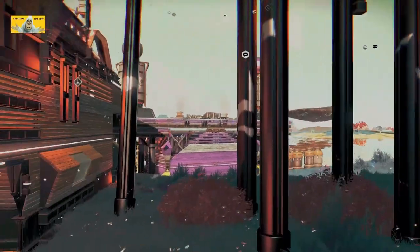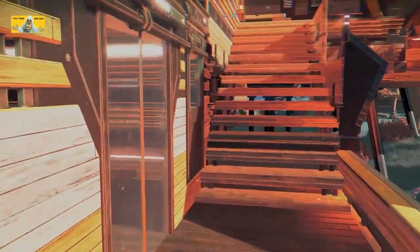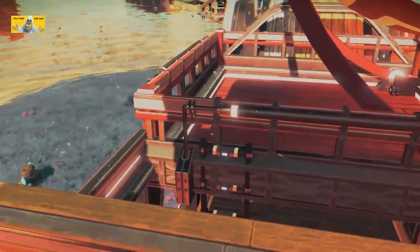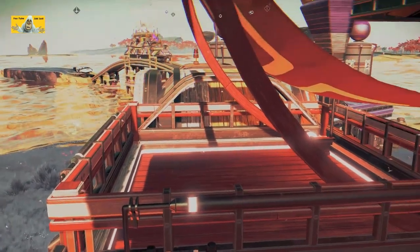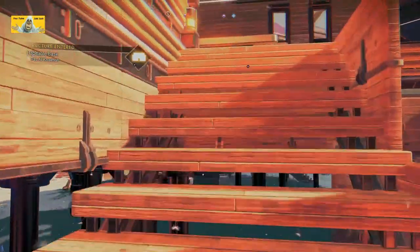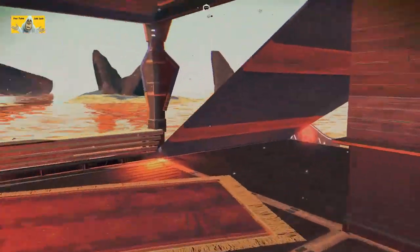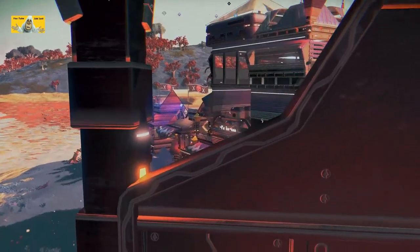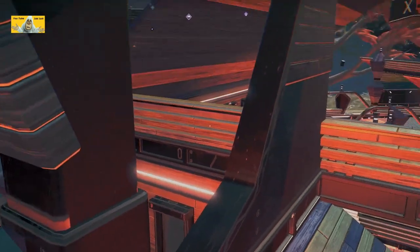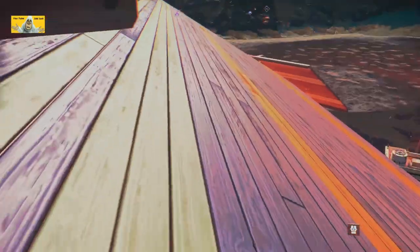As usual, I will get lost. Steps - God knows where they go, but we're going there. There's a stepladder over there. I can't jump - the roof's in the way. Where's the door? Up again, to the left. That's the end of that pit.